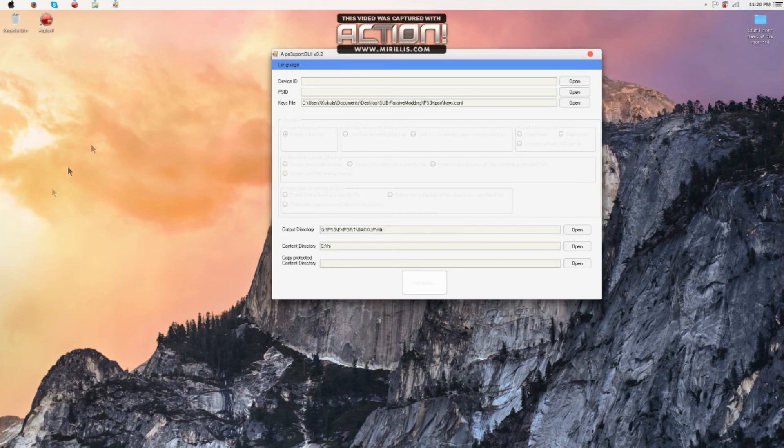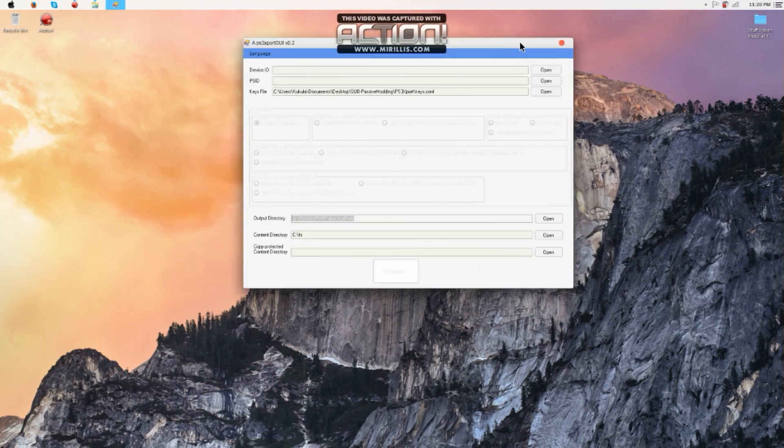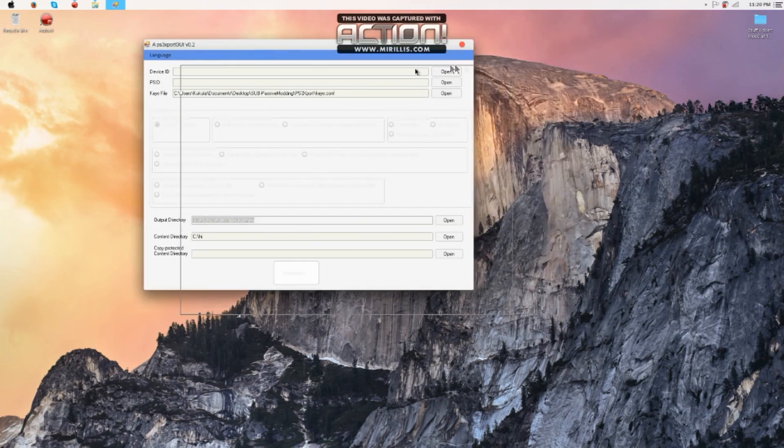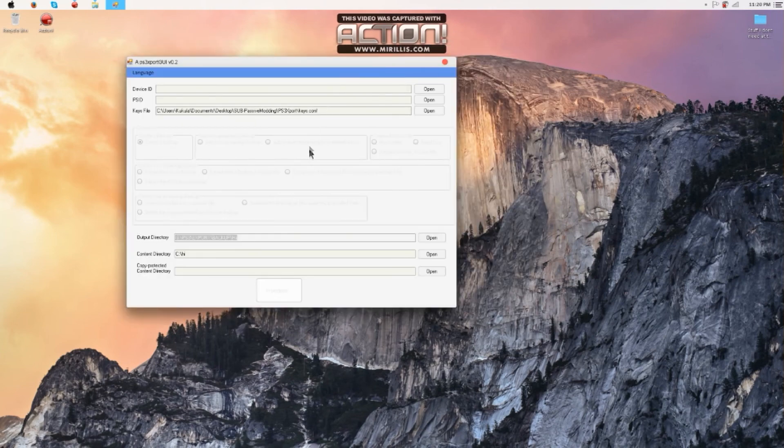After this is done, all you need to do is restore your PS3 in the backup utility. You can find that in system settings under backup utility. You restore from your USB device.